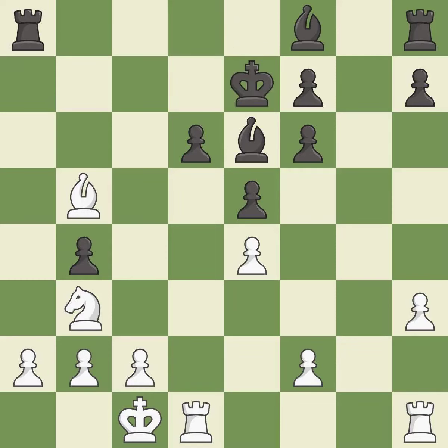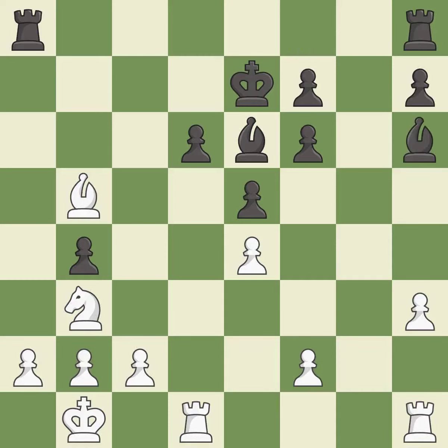This evades the check from the bishop — this is the only good move and it is a great move. This defends the attacked pawn — it is best. The rooks can see each other now, allowing them to provide mutual defense — it is best. This wins time by threatening a rook and forcing it to move away — it is best.